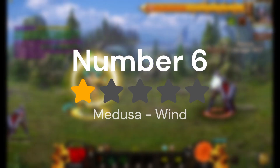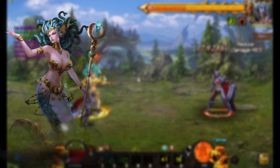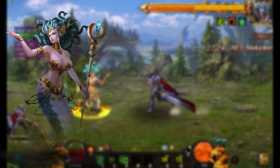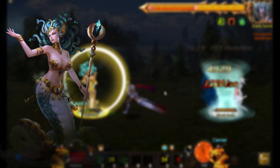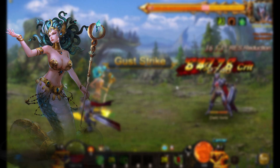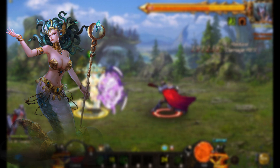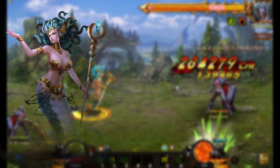Coming in at number six, in dead last place, we have Medusa. The wind-type sylphs have always been bad. Medusa is definitely better than her previous generation counterpart, Pan, by a long shot, but it's not enough to bring her up — not even enough to bring her up one spot. Unfortunately, I have to put Medusa down low, because pretty much there's another sylph who can do everything she does better.